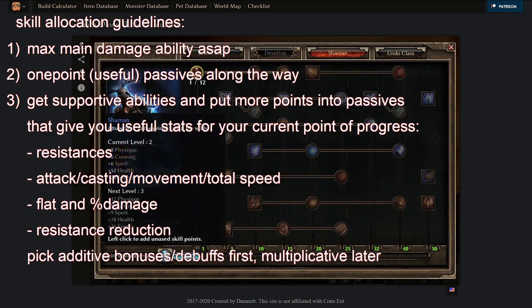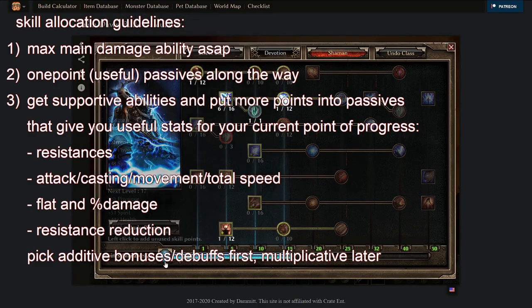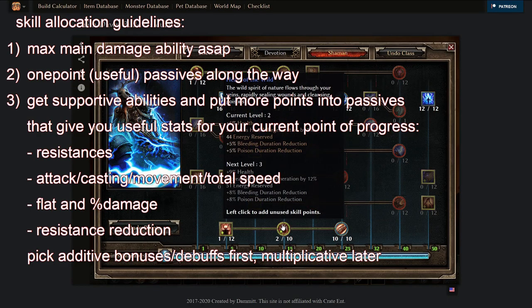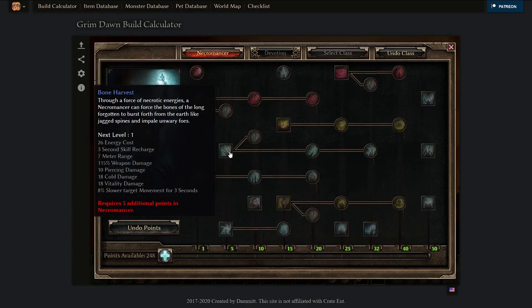Note that all additive bonuses are usually more important early game than later. Also note that minus X percent resistance reduction is always additive and not multiplicative. But things like Heart of the Wild in Shaman, which gives you percent HP, is multiplicative and thus pretty bad early and way better later. For example, as a Necromancer you want to level with Bone Harvest, so you want to go for Bone Harvest as soon as possible.